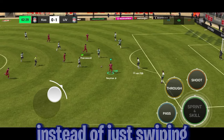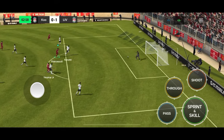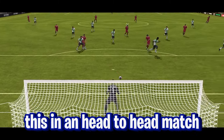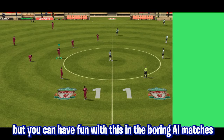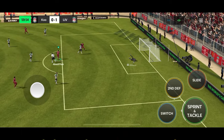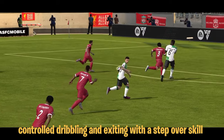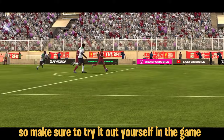Here is a tip: instead of just swiping, you can just do a fast flick towards the goal. This will help you generate a little power in the grounded shots so the shots won't be too slow. I won't recommend trying this in a head-to-head match, but you can have fun with this in the boring AI matches. The grounded shot looks even cooler when you cut inside the box or mix it up with the knock-on skill move, and also when you take a grounded shot while doing control dribbling and exiting with a step-over skill.